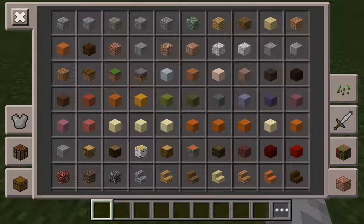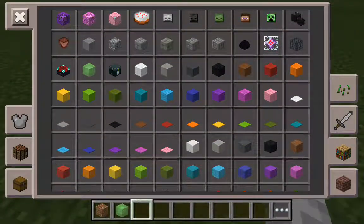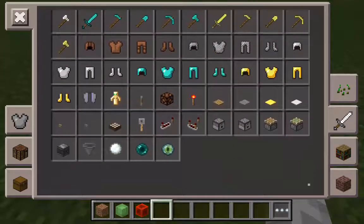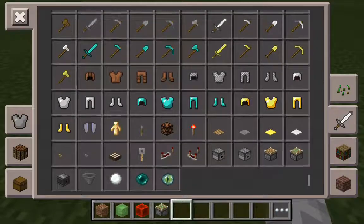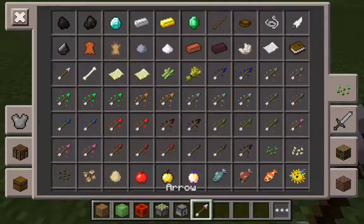The materials you'll be needing for your Redstone compact machine gun, or at least the slime block version, are three generic blocks like dirt. You'll be needing two slime blocks, one Redstone block, one sticky piston, and one dispenser. Last but not least, the arrows — the projectiles.